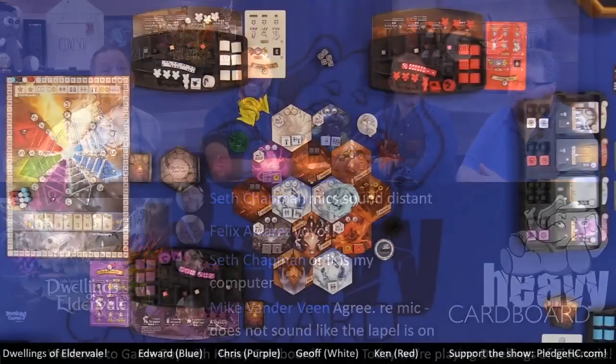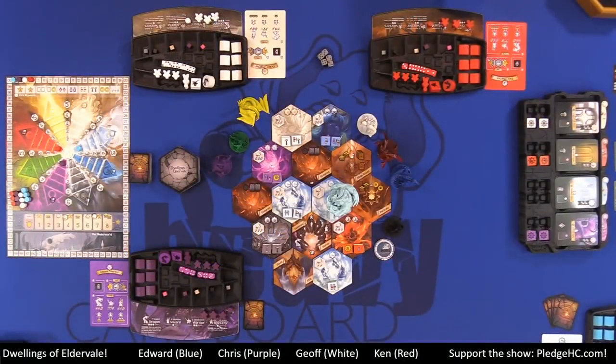Let's get into Dwellings of Eldervale. Long ago, there was a thriving kingdom of sprawling cities, breathtaking landscapes, and unparalleled magic known as Eldervale. It was a place of great wealth and diversity, powered by mystical orbs and elemental energy. At the height of its power, Eldervale was destroyed by a cataclysm of magical energy, and the realms of Eldervale were forgotten.